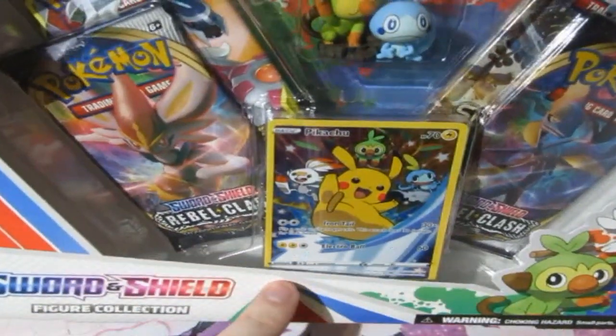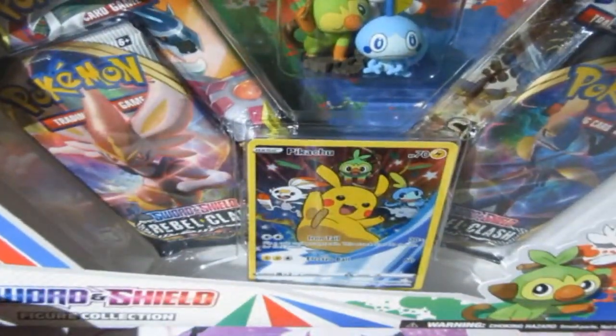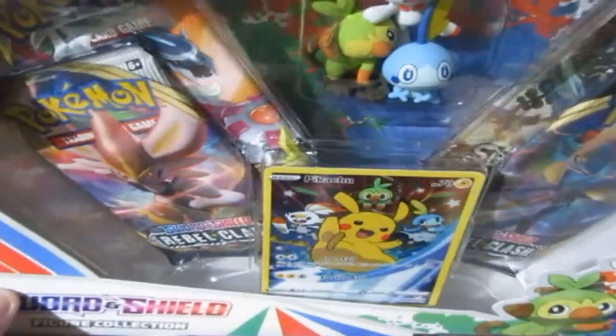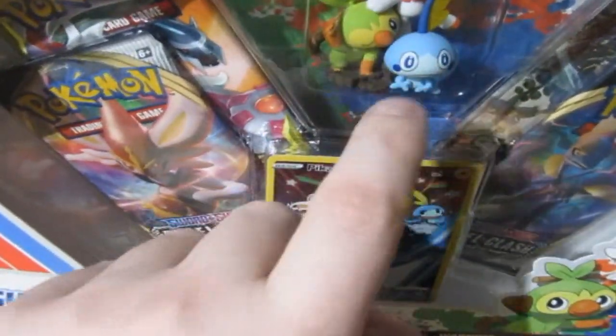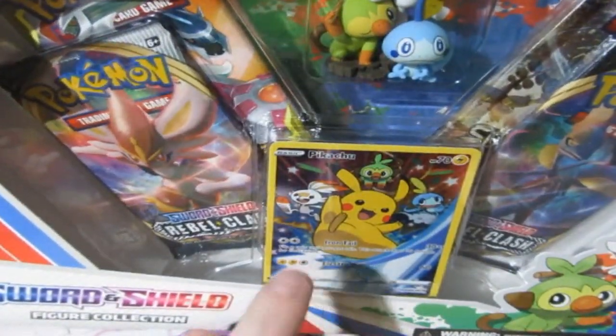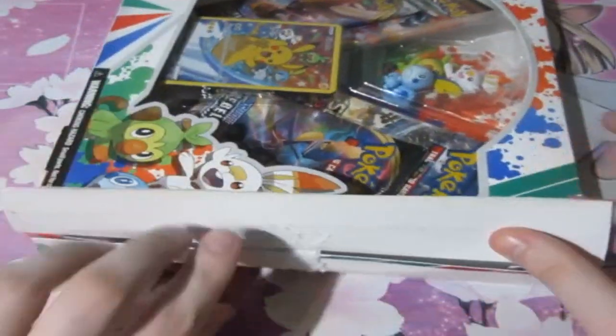We get ourselves two Rebel Clashes, a Sun and Moon Guardians Rising, and a Cosmic Eclipse. You also get a toy of the three starters and a Pikachu Cameo Pack card, which I think is worth a bit too. So without further ado, let's crack this bad boy open.